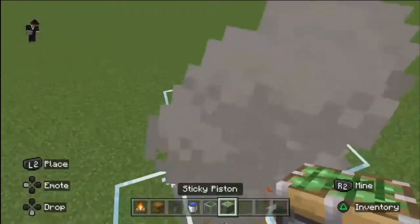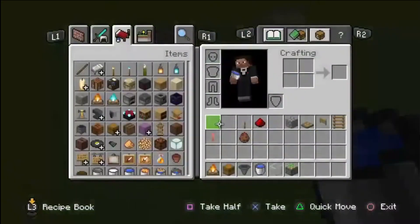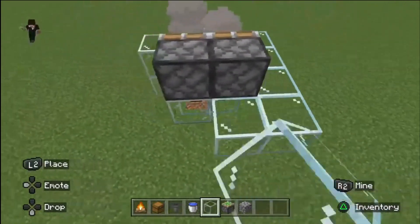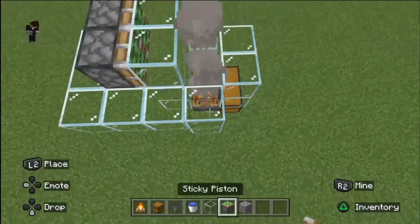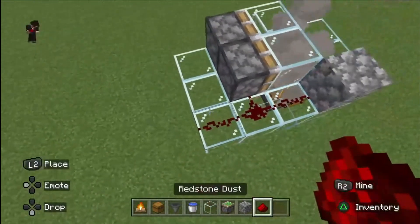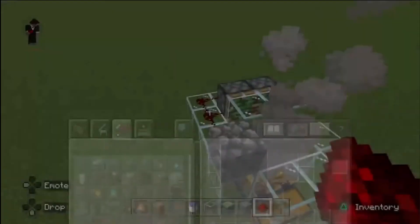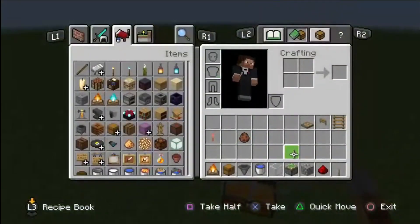You want the sticky piston right behind. Put the glass around in that area. Place the cobblestone right there, with redstone dust connected to the pistons, and the switch to turn off the smoke.